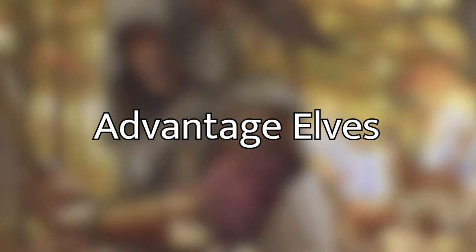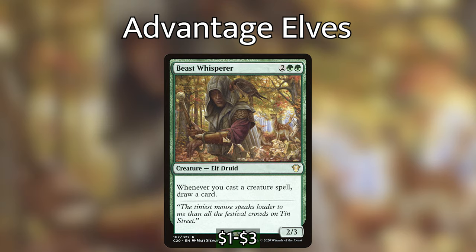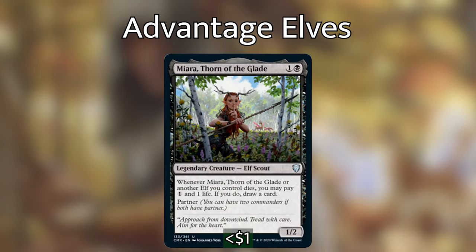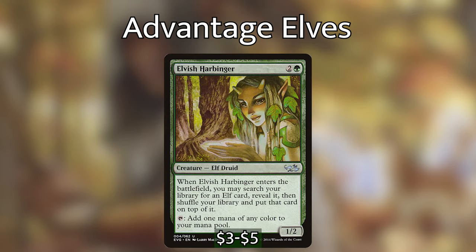The next category I've labeled Advantage and Advantage Elves — cards that give us card draw or other types of advantage. Let's start with Beast Whisperer, which is probably the best card in the deck. Whenever we cast a creature spell, we get to draw a card. With how many efficient and cheap elves we have, this is going to draw us a lot of cards. We then have Miara, Thorn of the Glade, a new card from Commander Legends. Whenever she or another elf we control dies, we can pay one generic mana and one life, and if we do, we get to draw a card. What I really like about this is that she doesn't care if it's a token or not — whenever an elf dies, we can pay one mana and draw a card.